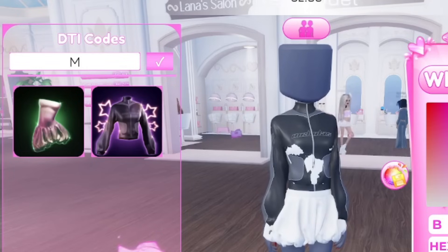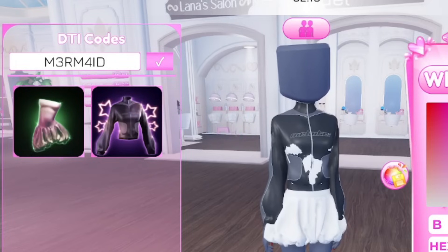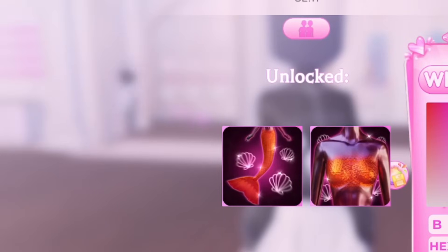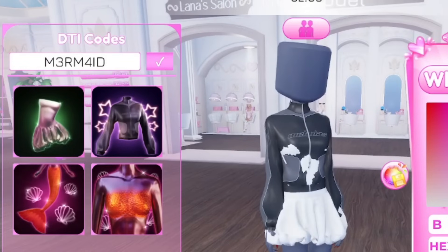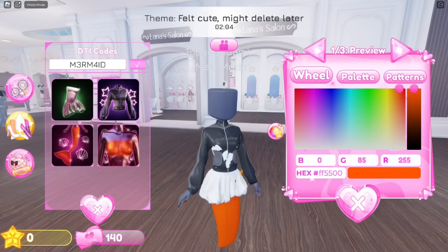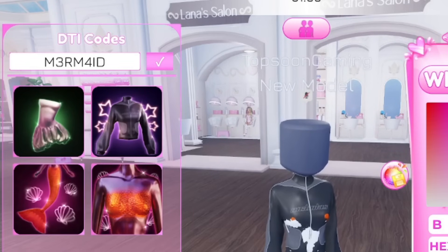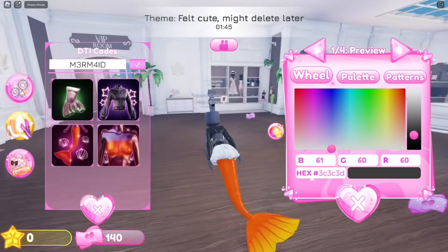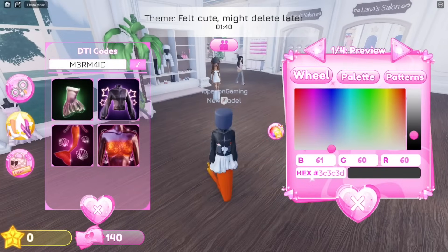Next one is going to be code 'mermaid'. This one should give you free items. Let's go ahead and redeem it — oh my god, look at that combo! I am a mermaid, look at this, and I'm swimming! This is so nice. The mermaid code is actually OP — it gives you really nice items, so go ahead and redeem the code 'mermaid'.